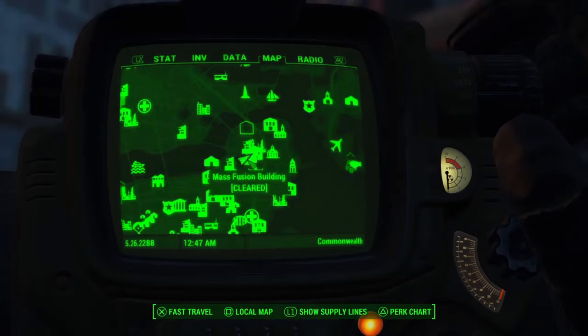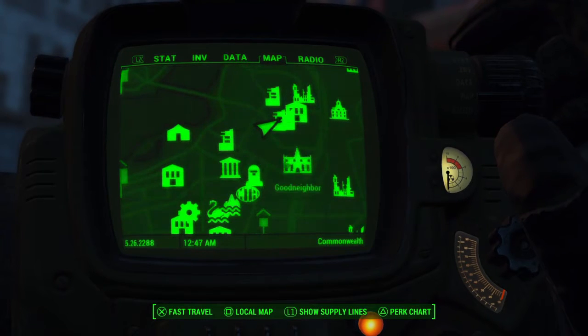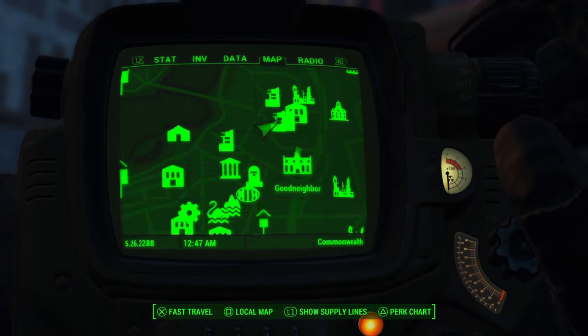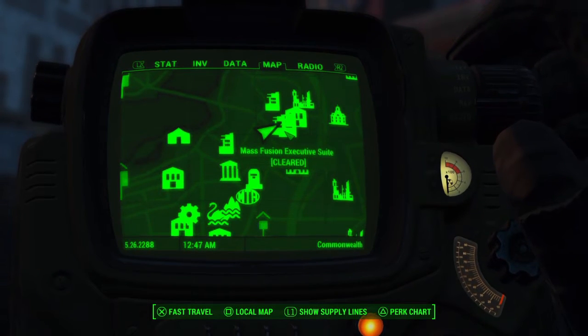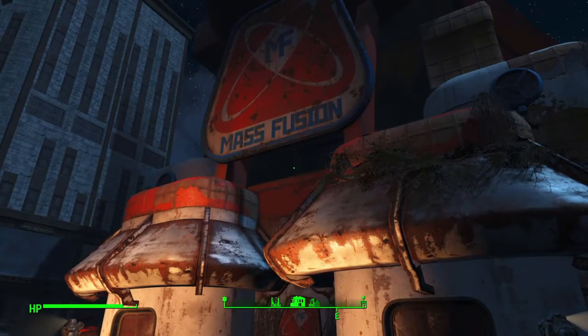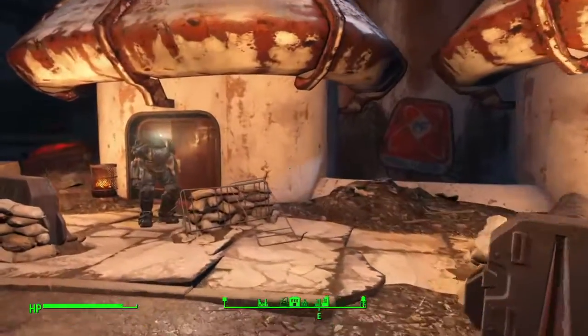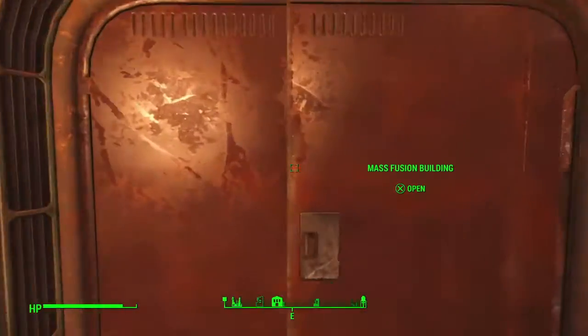You're going to want to go to the Mass Fusion building. It's one of the tallest buildings in Boston, right next to Goodneighbor — just around the corner actually. So literally just walk out of Goodneighbor and there it will be. It's pretty big with a huge sign, you can't really miss it. So just go on inside.